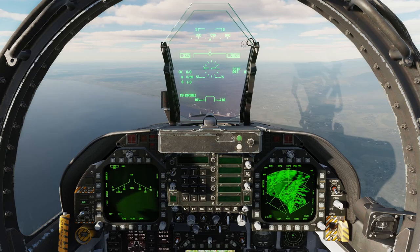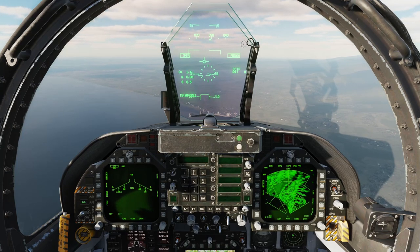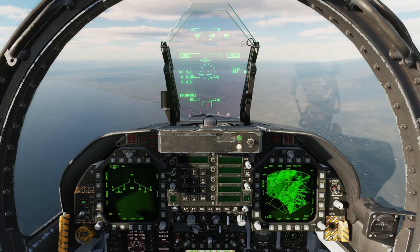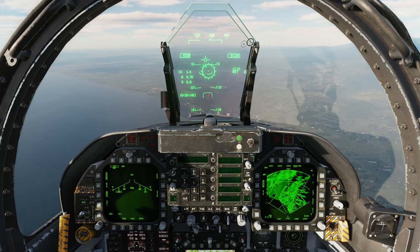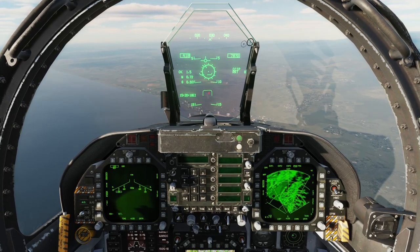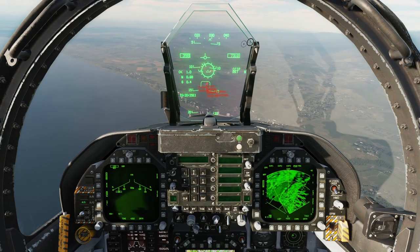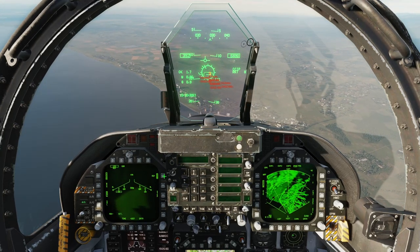Ahead of you at waypoint one are groups of target trucks at an abandoned airfield. The targets are also marked with a gate and red smoke. As you get closer to the target group, descend on the target and place the CCIP rocket pipper over one of the truck groups and press the weapon release button, or press Right Alt and Space Bar to fire rockets. If you have hot gun enabled, you can also fire the gun with the trigger or space bar. Once you've destroyed a truck, we'll discuss manual mode.